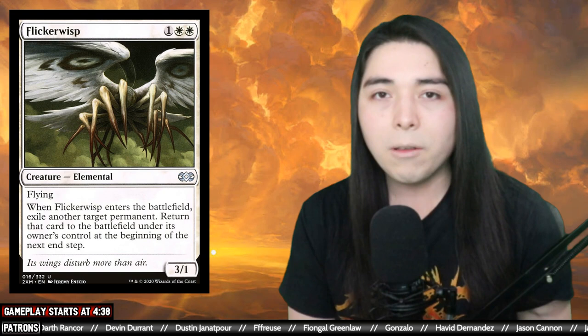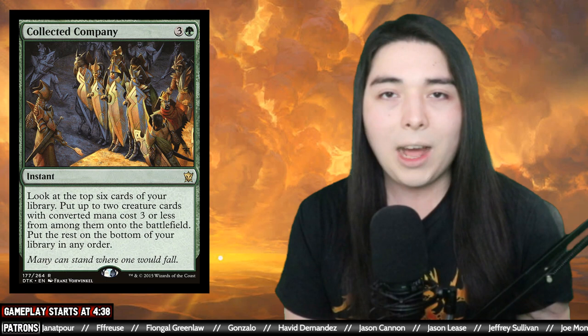It's very similar whenever you flicker Skyclave Apparition via Restoration Angel or Flickerwisp. We can also blink Blade Splicer and walls like Wall of Omens and Wall of Blossoms, all of which can be hit off Collected Company. This is a Naya Collected Company deck — great value against control. We also have Akroma, Angel of Fury or Wrath in here.